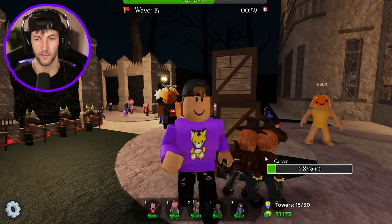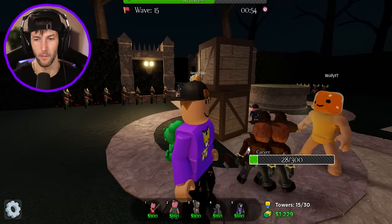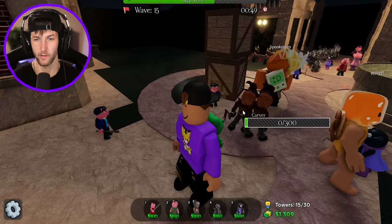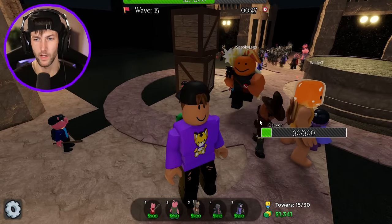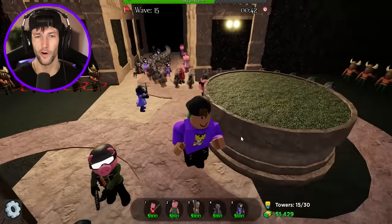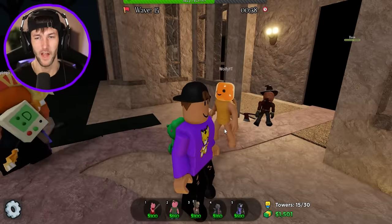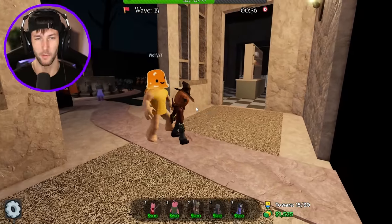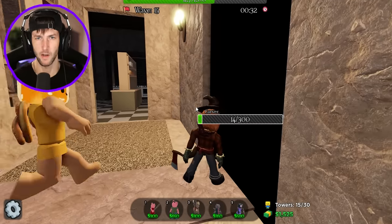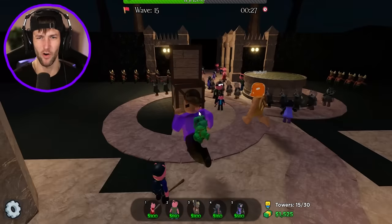The Carvers might destroy our base. I don't know how strong they are, but this one's really weak in the back. We got to defeat this guy in the back — we cannot let both of them pass us. There we go, we got one. Can we get two? No. Look at all the Lauras coming out. I think we're goners — I don't think we're going to be able to beat this round. Carver actually might defeat us. How much damage does he do? He doesn't even do that much damage at all. Z does the most damage — that is crazy.